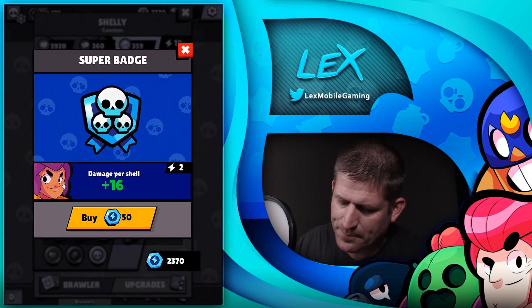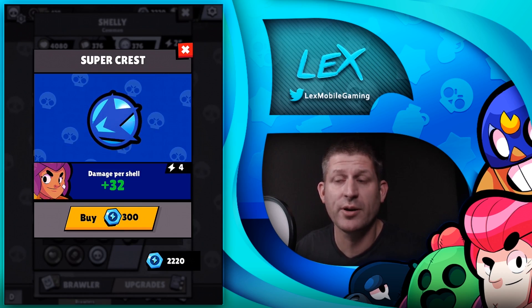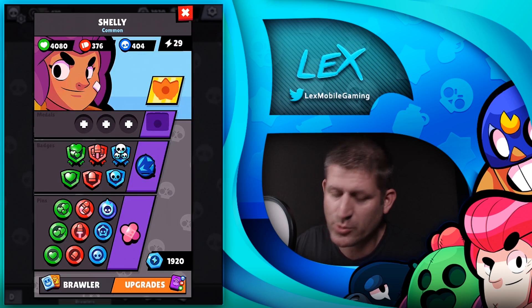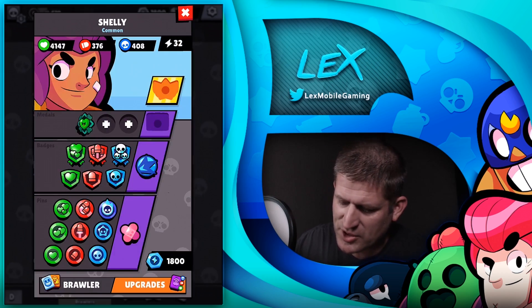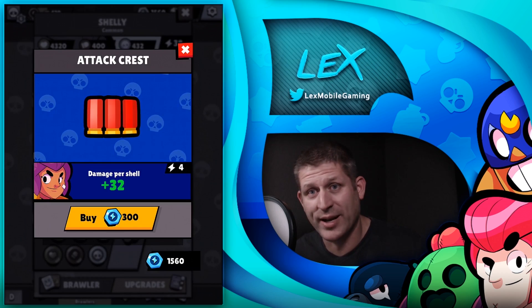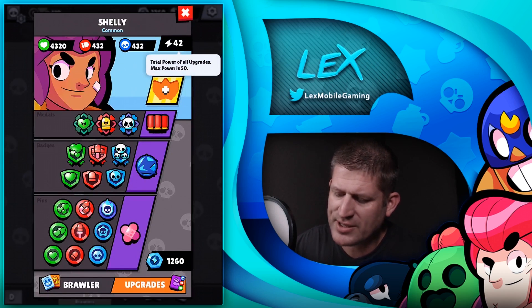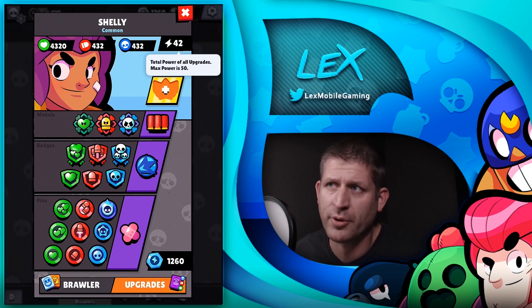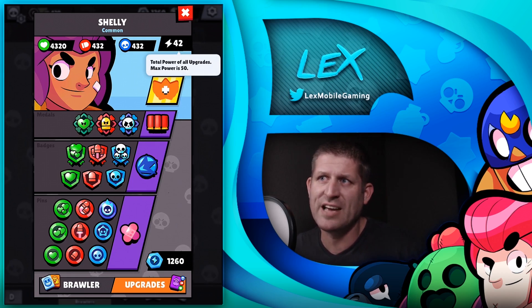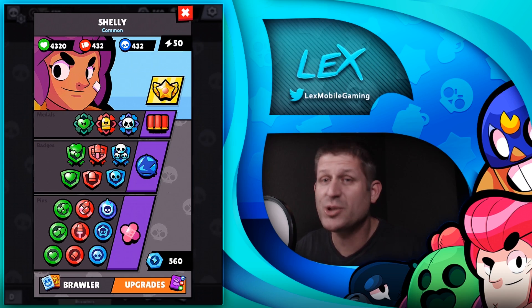Let's fill up the badges and medals — medals are 120 tokens each — and then grab the attack crest, which is a bonus on top of your normal standard attack. On the top right you can see your power: this is the total power of all your upgrades. Think of it like an elixir value — instead of saying 'I have a 15 elixir Shelly,' you'd say 'I have a 50 power Shelly.' 50 power is the maximum, and now Shelly is fully maxed out using strictly tokens.